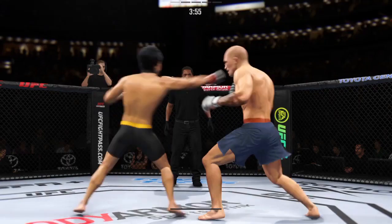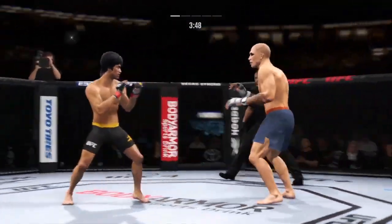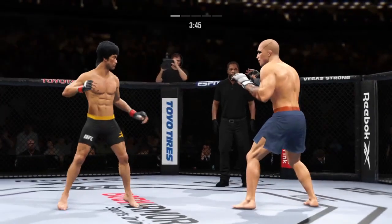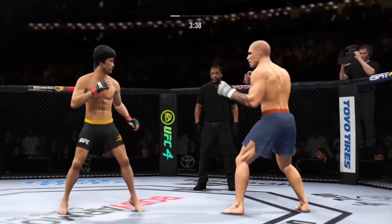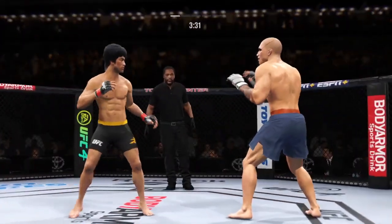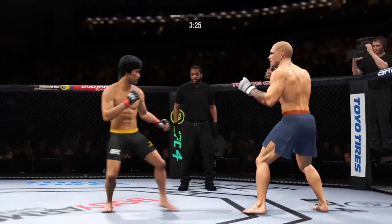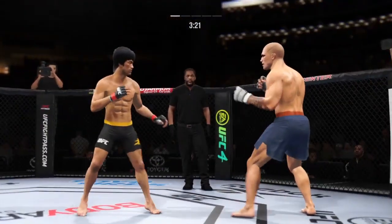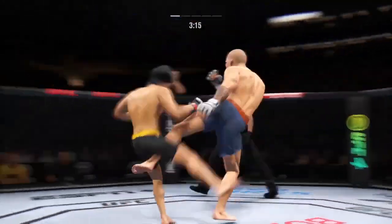Looking to land the leg kick — that one checked. That couldn't have felt good as he lands the knee to the body. He's a tall fighter and he's going to have the size advantage against most opposition in this division. There's no tell on that leg kick. Big kick lands.